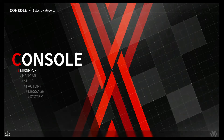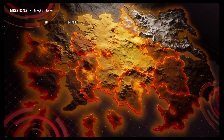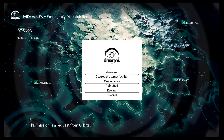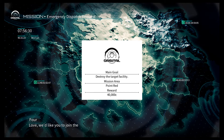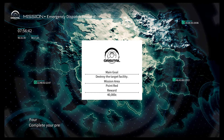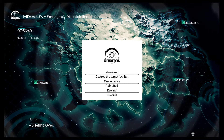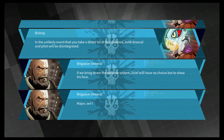Let me showcase a mission with a little bit of story. Mission briefing will now commence. This mission is a request from Orbital and its affiliated consortiums to all available mercenaries — it's a very important mission. An emergency situation is unfolding in the Ovalink. If we bring down the defense system, Grief will have no choice but to show his face. Major, we'll engage Grief when he appears — you will attack from the front to subdue him. If worse comes to worse, you have my permission to kill him.